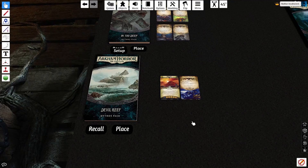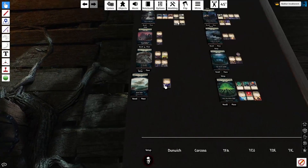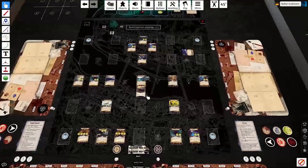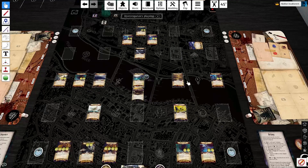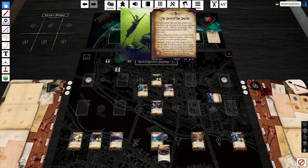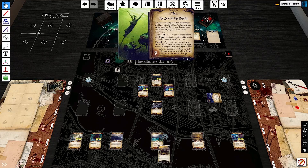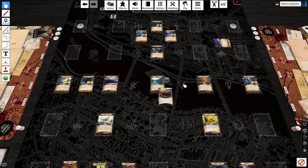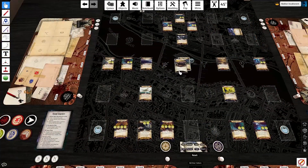Which brings us to Devil Reef. You really can't talk about Devil Reef without talking about the Devil Reefs themselves and the way they impact playing the game. You traverse five Devil Reef locations using your fishing boat. Moving through ocean locations without the boat is basically impossible — it's going to cost you two extra actions. So unless you can teleport or you have five actions for some reason, you're going to be riding around in your boat. It's going to drastically impact how you get around the map.